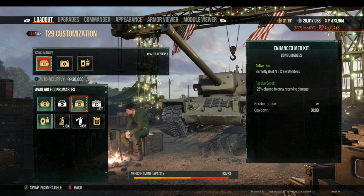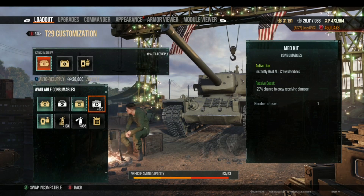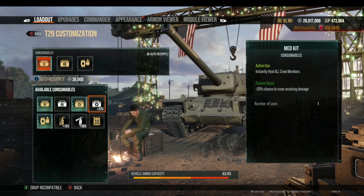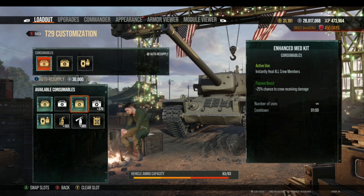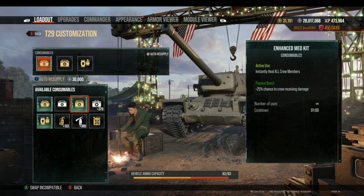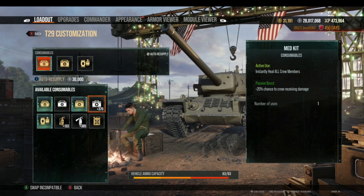Similar to the repair kits, you have an Enhanced Med Kit and a standard Med Kit. The difference is in the passive boost: the Enhanced Med Kit gives you a minus 25% chance of crew receiving damage, helping your crew avoid damage, while the standard Med Kit is only 20%. The Enhanced Med Kit can be used as many times as you want in battle but always costs 10,000 silver.